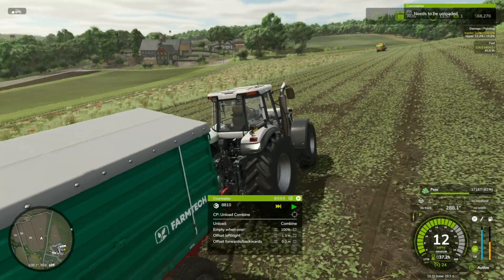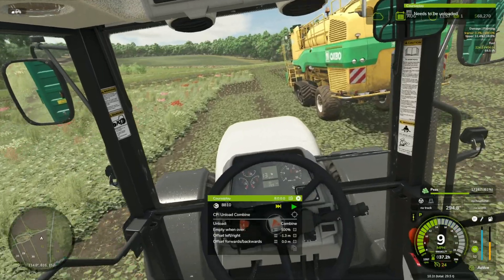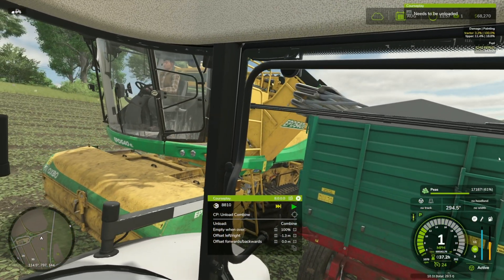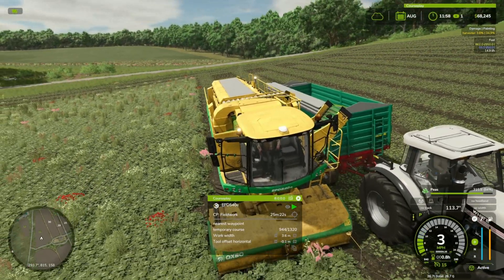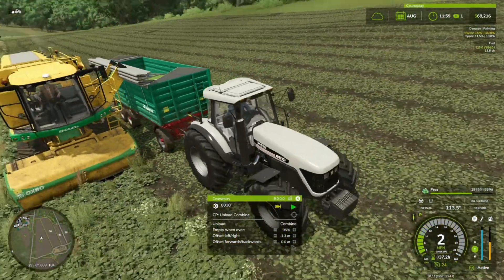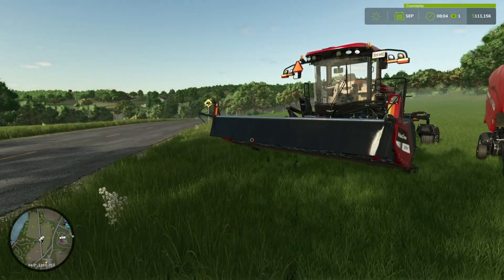The tractor is going to drive over and take care of unloading all on its own. I had to set the offset — I'm 1.3 meters to the left so it should move over a little bit further. The Oxbow doesn't have the biggest belt or pipe like most harvesters would. Are we close enough? Yes — looks like it's going to load. Now I've changed it down to 95% fill before it comes to unload. Your pea harvesters, spinach, and green beans are going to require a little bit of working with, but your standard harvesters should work just fine.